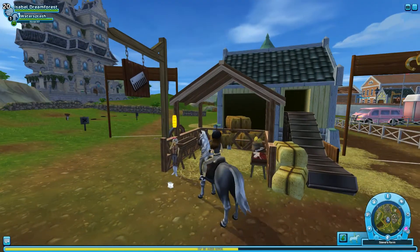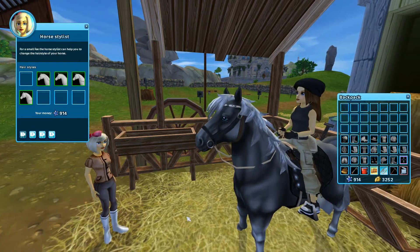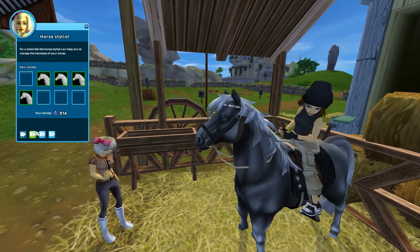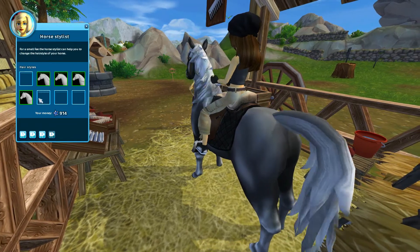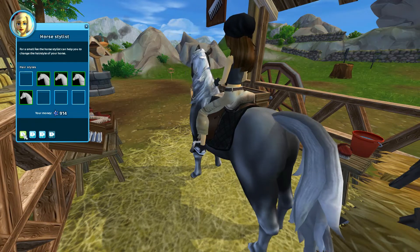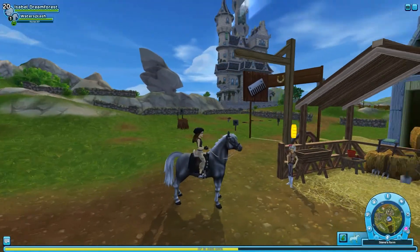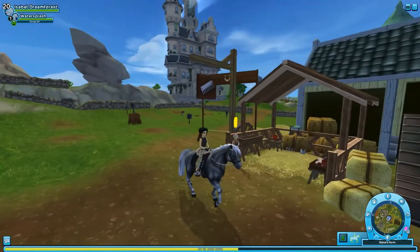Also on Star Stable's website, they said that you cannot change the manes on these horses, which is incorrect for these small ones — you always have been able to change them whenever they've come out. It's just that they don't look the greatest in my opinion, like the tail looks really funny and the manes look really funny. The braids are the only thing that looks decent, but that's just my opinion. Also if you have their mane changed, it will go back to this mane when they change to their wild form.